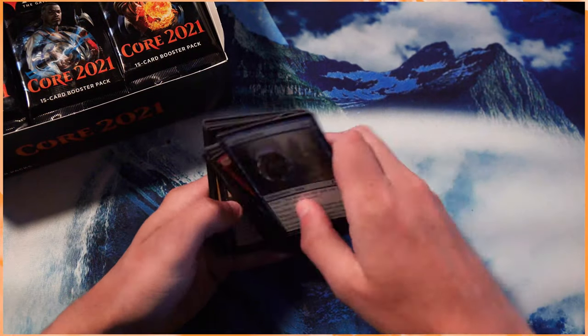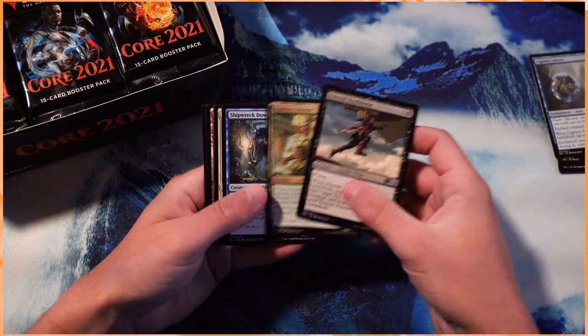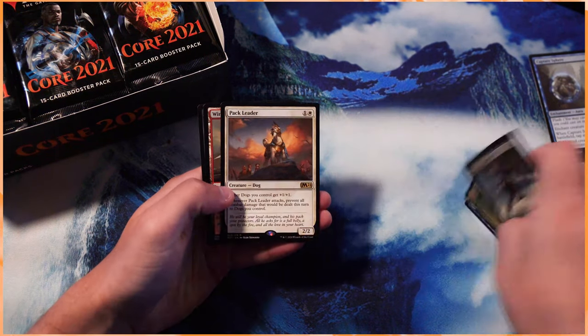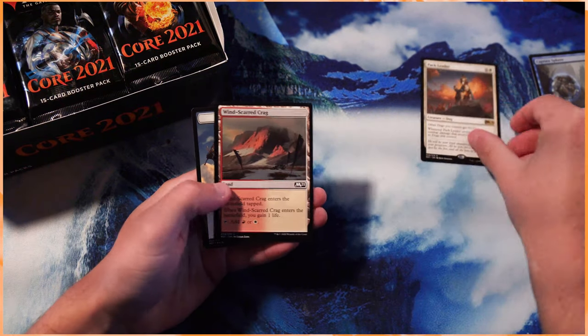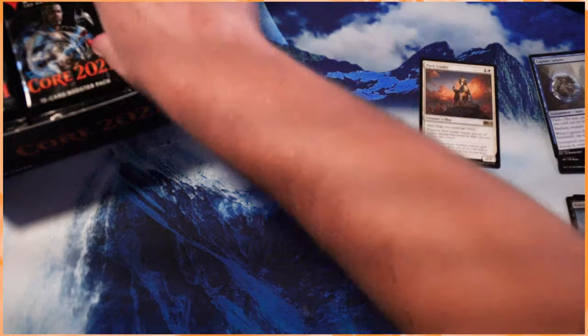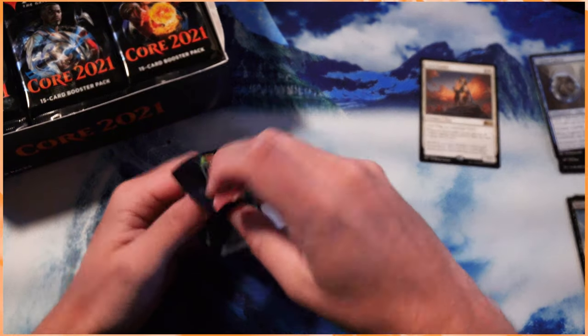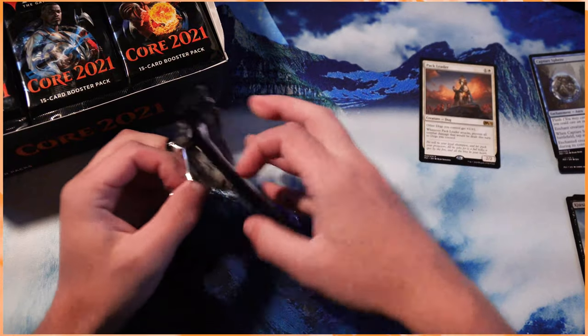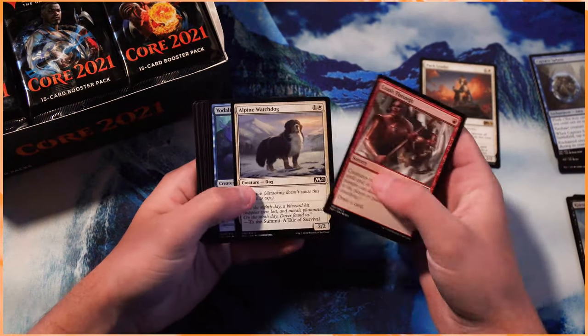We're going to quickly go through the commons here — not super exciting. Run through uncommons: Conclave Mentor, very good. Shipwreck Dowser and Pack Leader. This is one of the really nice dog lords, which is really exciting. Dogs were not really a big part of Magic until very recently. We've always had cats for quite a while, but dogs are a bit new, and I'm really excited about that.